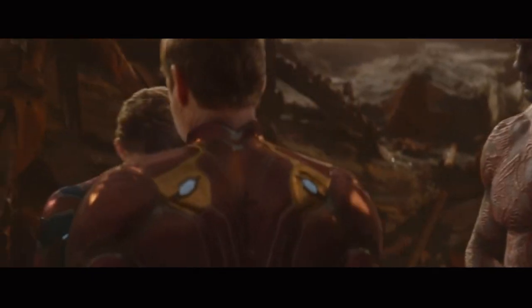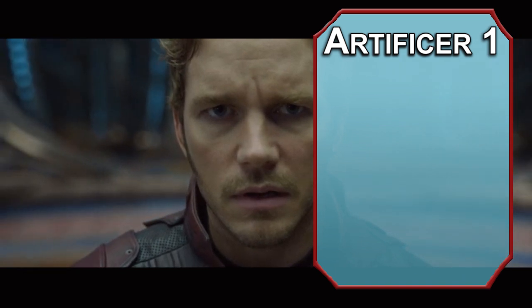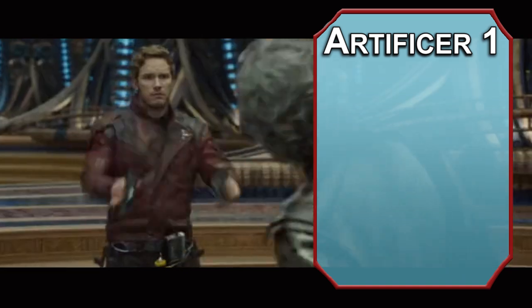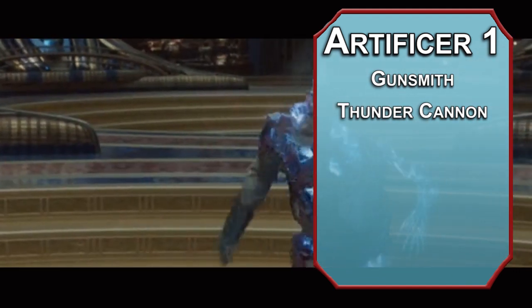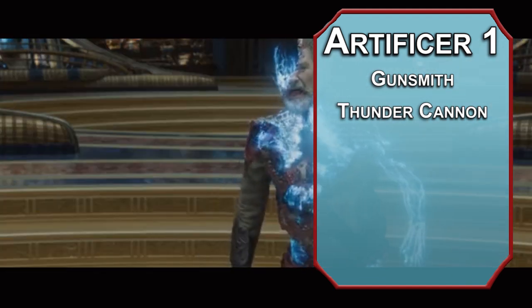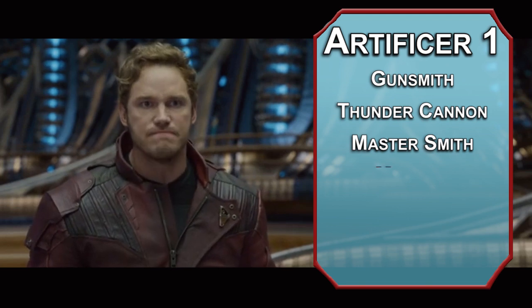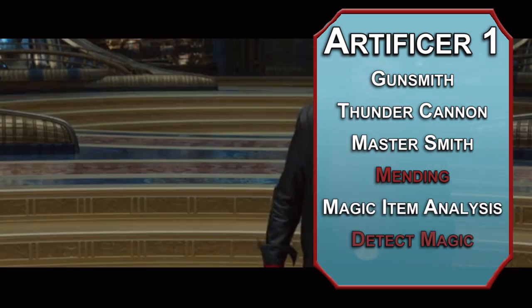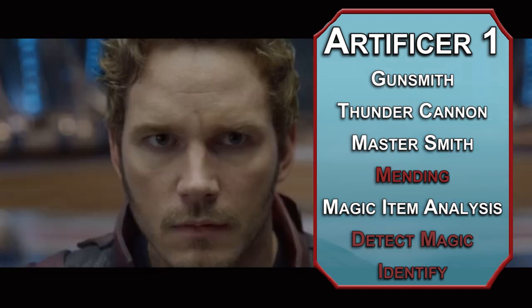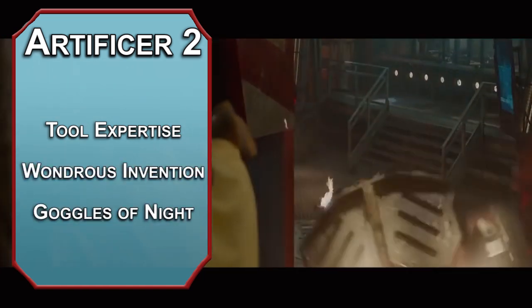Now that we have all of Star-Lord's roguish panache accounted for, we can get the gun. The Artificer is a class that hasn't been made official — it's still just Unearthed Arcana. The good news is this means it's free online, you just have to Google it. The first thing you'll get is a specialty, and we'll go for Gunsmith. It gives you a Thunder Cannon — a special ranged weapon that deals 2d6 piercing damage and takes a bonus action to reload, so you have to choose between reloading and taking a Cunning Action. It has a normal range of 150 feet and a long range of 500 feet. You're also a Master Smith, giving you proficiency with Smith's tools and the Mending cantrip. You also get Magic Item Analysis, which lets you use Detect Magic and Identify as rituals. At level 2, you get Tool Expertise and a Wondrous Invention — Goggles of Night give you Darkvision and they look cool.